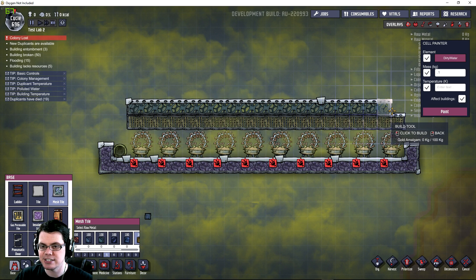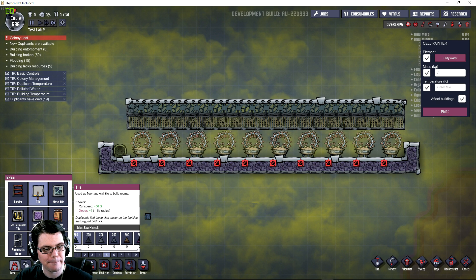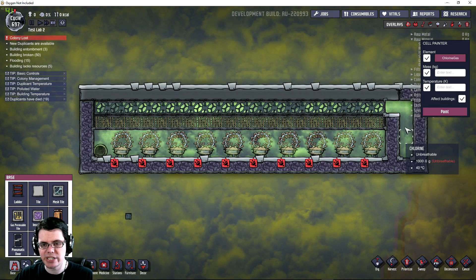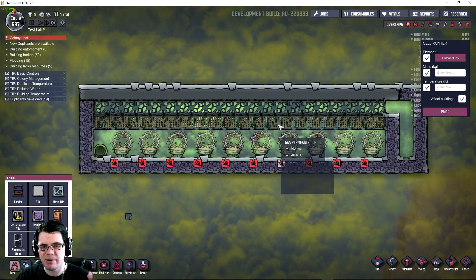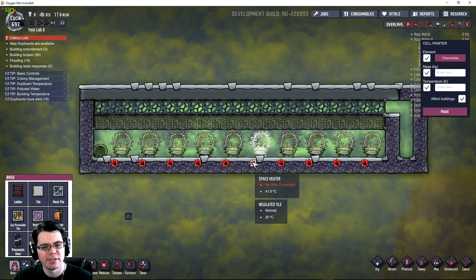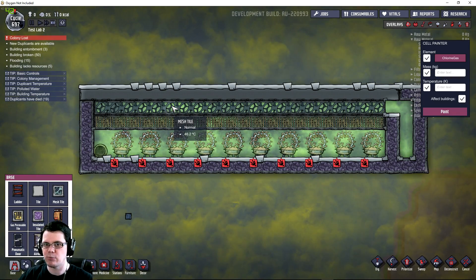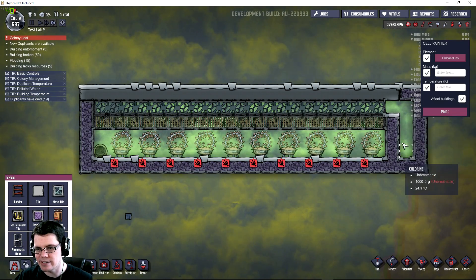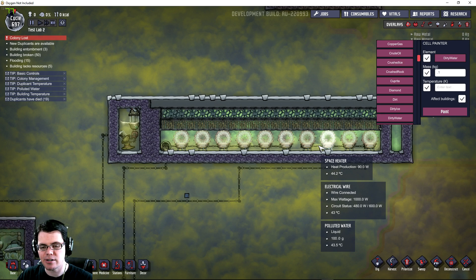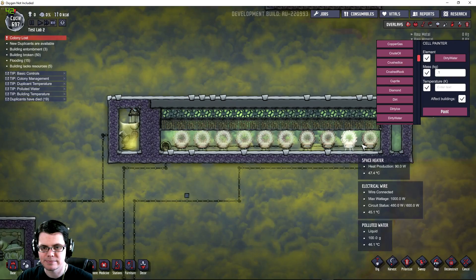My idea for this experiment is a larger scale of what we have here - thermally conductive tiles near the gas in contact with it, and everything else insulated tiles where the heaters sit. Right above the space heaters I'm going to have gas permeable tiles made of gold amalgam so that once it turns to steam it rises up and condenses, being cooled. On top of that I'll have mesh tiles to maintain thermal conductivity between the cold area above and the heater zone. I'll start with just a layer of 100 grams of water and see what happens.